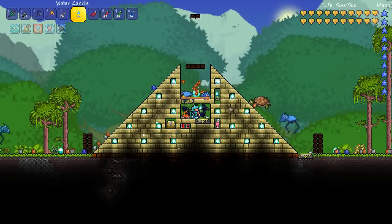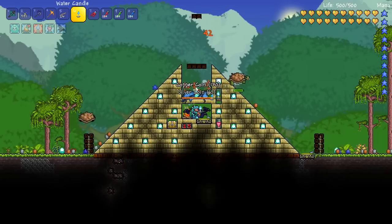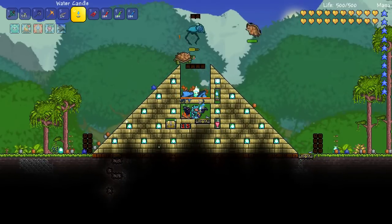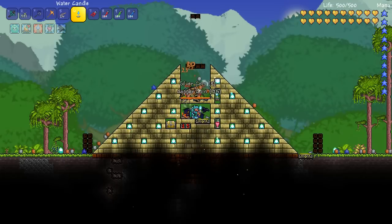Basically what I played around with was taking advantage of the jungle mob's AI, which is pretty much when they attack you they're just trying to jump on top of you — the derplings and the giant tortoise. So by standing inside this little temple here, they pretty much just jump into the lava pit. I chucked a few spiky balls, but you don't really need many, just to increase the damage.